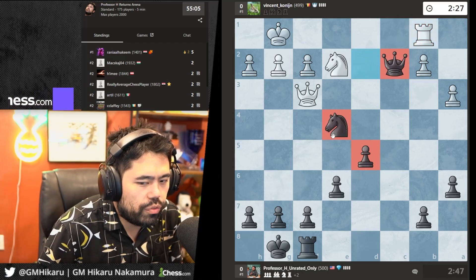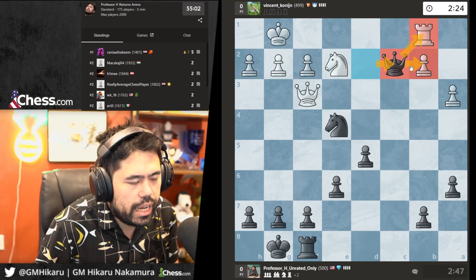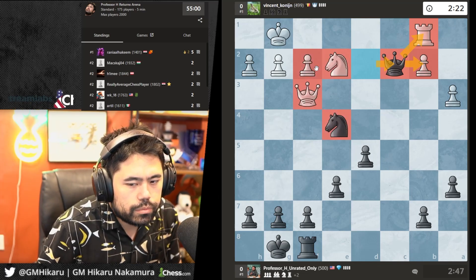I'll go Qc2, attacking the rook and attacking the pawn.